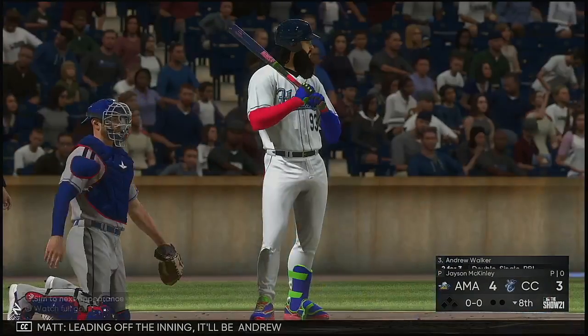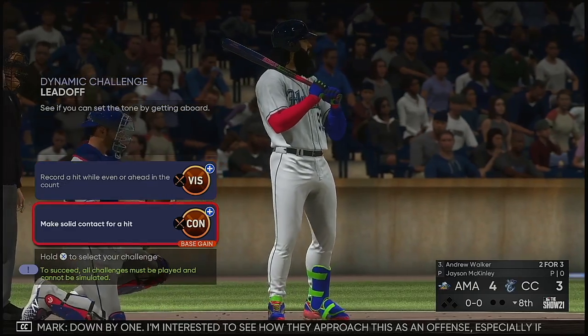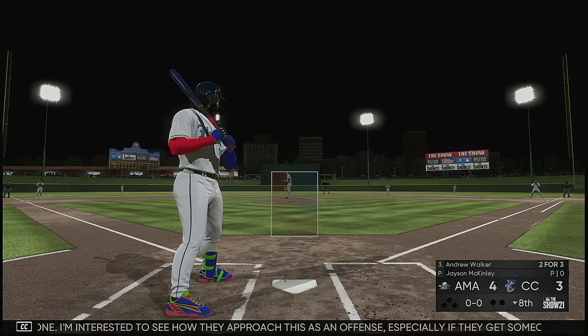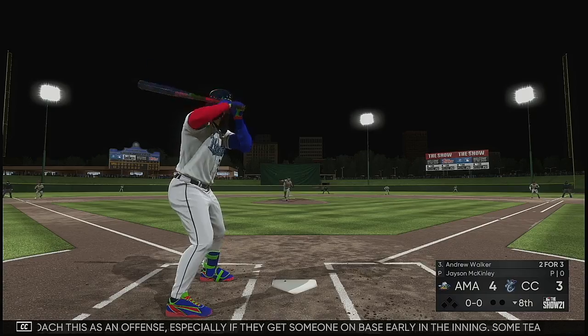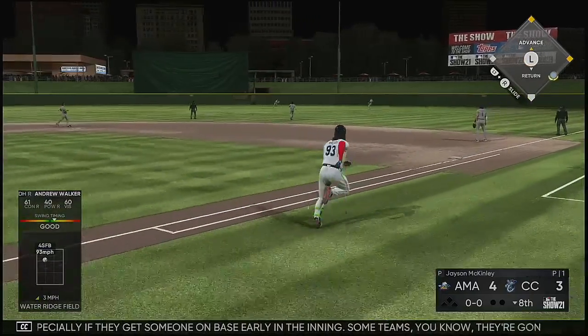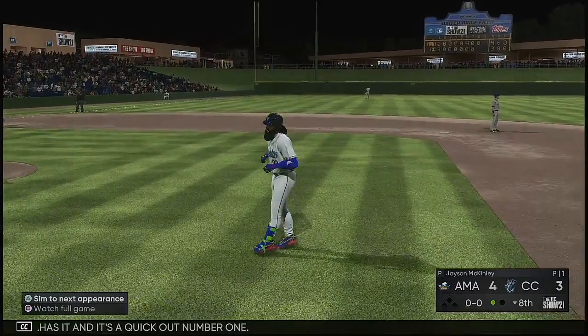Leading off the inning it'll be Andrew Walker, and they could use a spark from him here — down by one. Some teams are going to try and manufacture that run, just trying to get one run across, while others are going to look for one or two big swings to make it happen. Carroll has it and it's a quick out, number one.